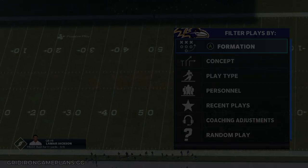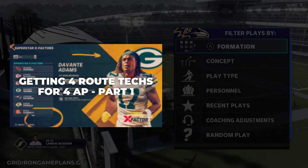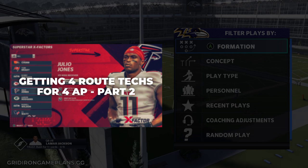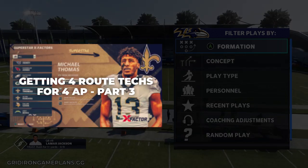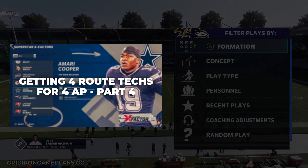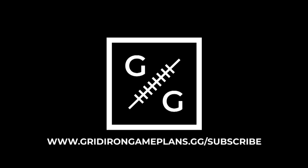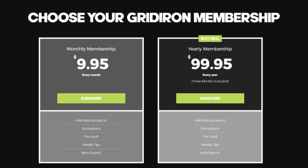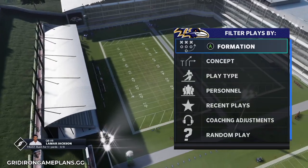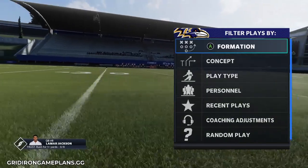If you're watching this the day it was uploaded, May 18th 2021, I just uploaded the vault with a four-part vault update on how to get four route techs on your MUT team for four AP. It is absolutely bananas — this is going to be the way that everybody sets up their offense moving forward. Well worth the price of the website on its own for that vault update, but again you will unlock everything on the website.